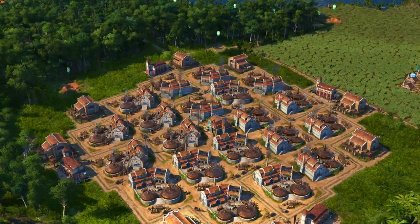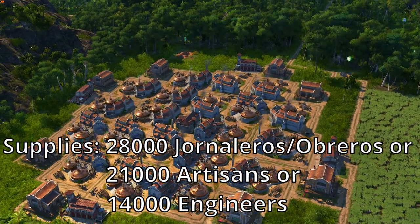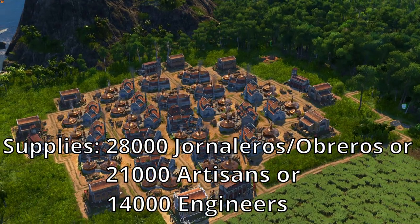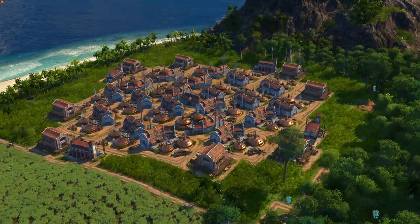Also, thanks to the fire stations there's almost no risk of fire or explosions. Without any trade union upgrades this will supply up to 28,000 Jonaleros or Obreros, or 21,000 Artisans, or 14,000 Engineers. With upgrades it will produce way more.